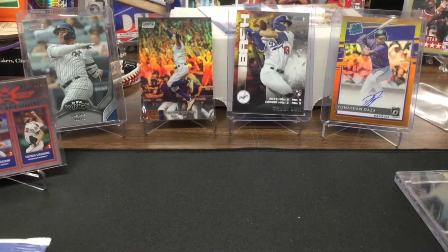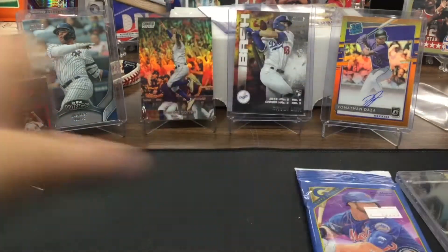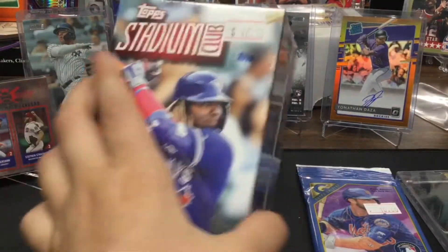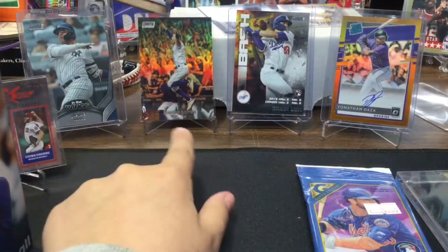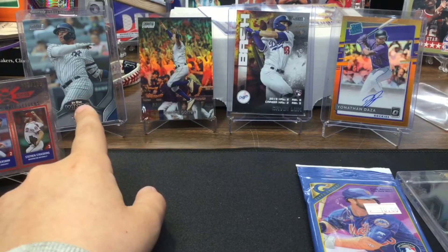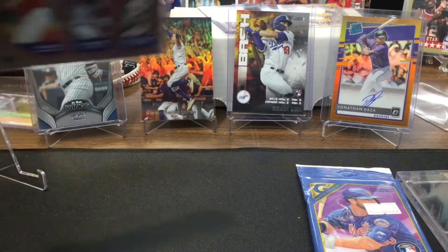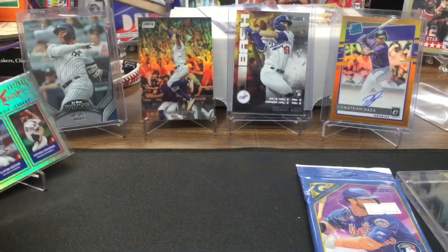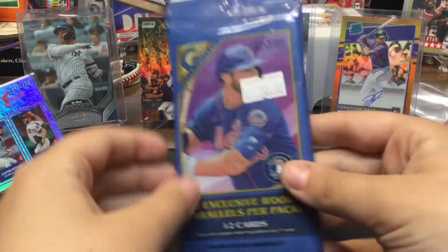Hey guys, welcome back to another video. Today we are going to be opening one of these Topps Gallery packs and a Stadium Club that I opened before — I didn't open on camera. Last time I was looking for an autograph and didn't get one. You can get a chrome card like that one right there. That's from Stadium Club, so I traded my Anthony Edwards for this one and then we're going to be opening this one first.